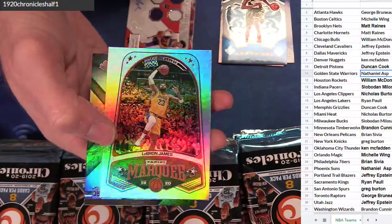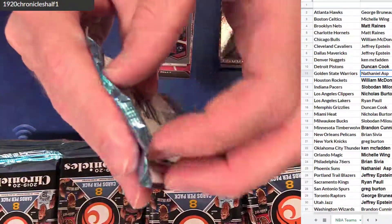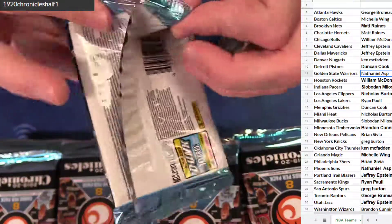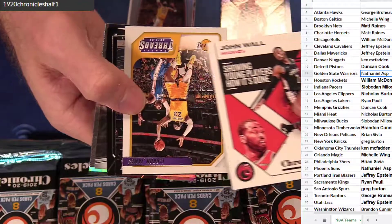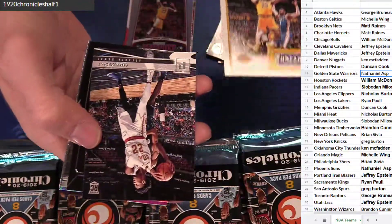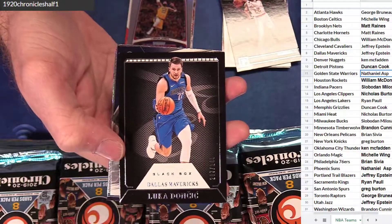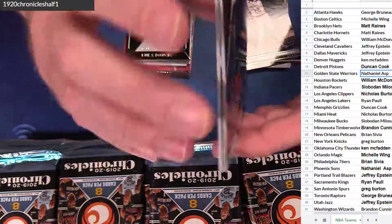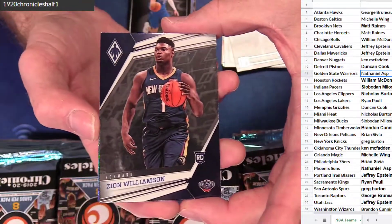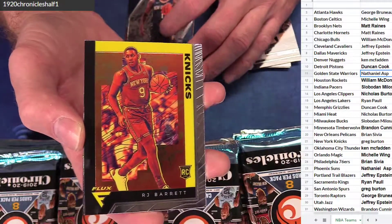Ooh! LeBron Marquee, and a Barrett XR. That wall. LeBron threads base. Cam Rookie. Ooh! The Luka Black Box — $2.49. Jeffrey! First eye on the Phoenix. Brian. And a little Barrett Flux — these are cool.